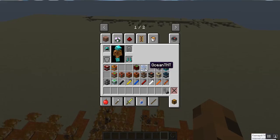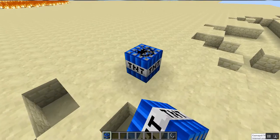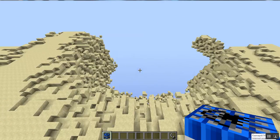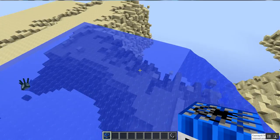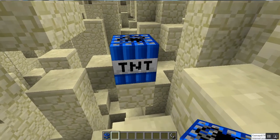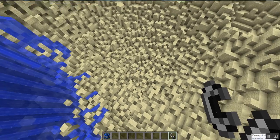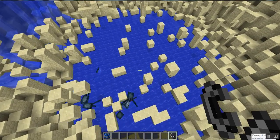Next up we have the ocean TNT. I'm suggesting we don't do it near that. After what I've seen of this one, I think it creates a big ocean. We're going to do this one again in the 100x hole. Just to show you guys here — it basically puts a big ocean for you. We're going to try it using the big 100x hole and see how it turns out. There's the squids and lots of water. Pretty cool.